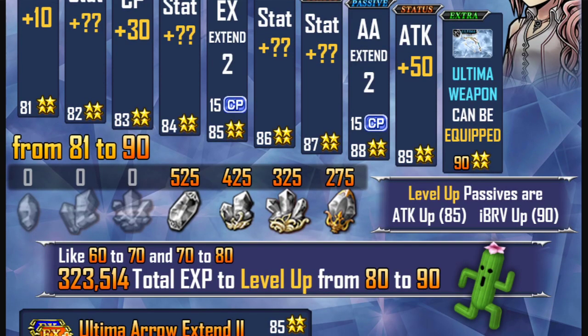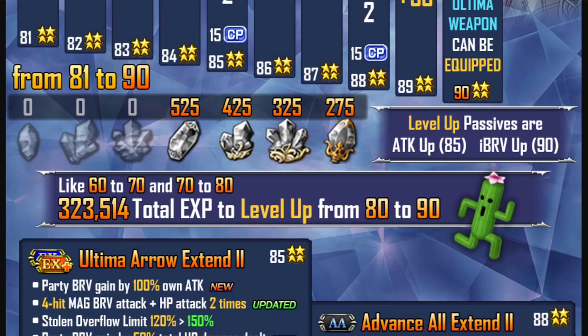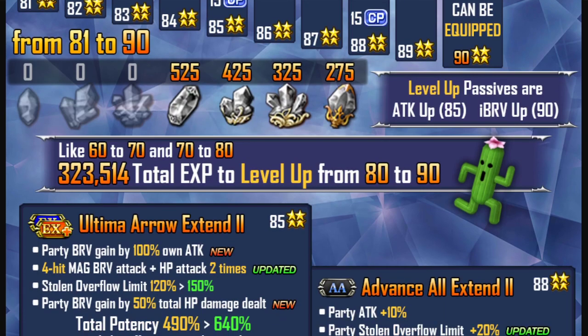Scrolling down through the infographic, it also shows the amount of crystals you need to level up a character from 81 to 90. The level-up passives for characters are normally Attack Up and Initial Brave Up — similar to C60 to 70 and 70 to 80. This is the required experience to level up from 80 to 90.